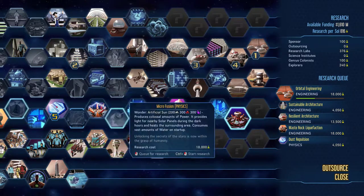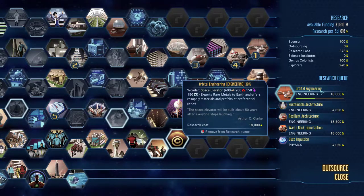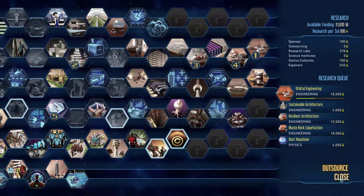Covering up two deep water wells was a terrible idea. We are not quite ready for deep water — it says extracting 13,500 water, reserves the size of Lake Superior are predicted to be present deep beneath the surface of Mars. We are working on our orbital engineering, our space elevator wonder. I didn't realize it costs 150 machine parts as well. 150 machine parts, 150 polymers, 200 metals, and 400 concrete. The space elevator will be built about 50 years after everyone stops laughing. 18,000 research and we're about 40% done.